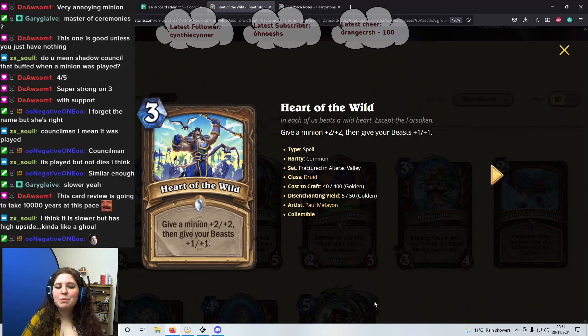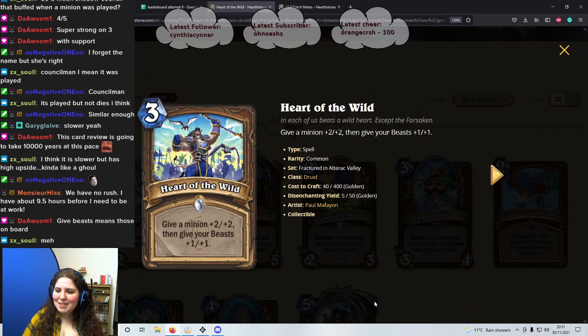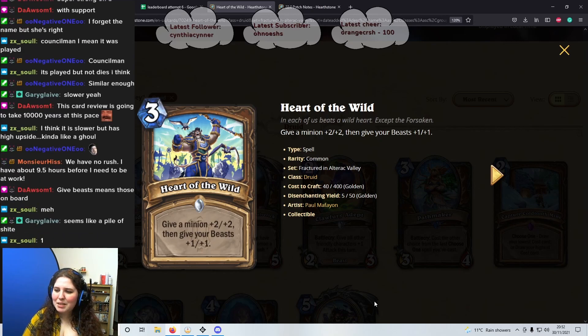Next card is a 3 mana spell, Heart of the World. Give a minion plus 2/plus 2, then give your beasts plus 1/plus 1. It has to be on board. Pile of crap — I'll give this a 1 star. I think we can all agree on that.